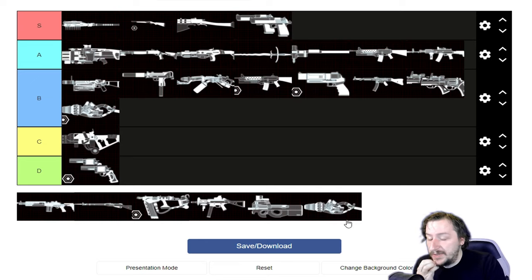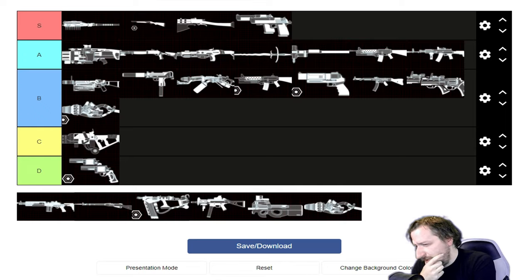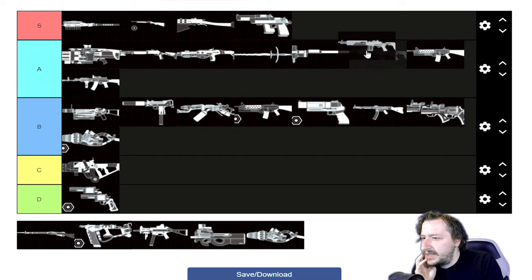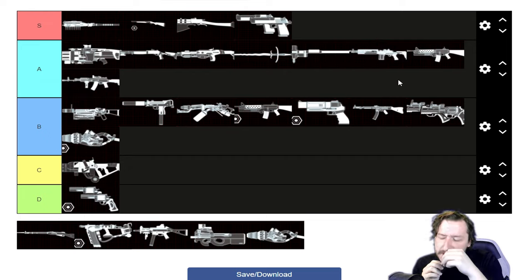Moving on to Sharpshooter. We have the M14 first. The M14 weighs 7, holds 20 rounds, and does 80 damage per shot at an okay rate of fire. It scales in 15% increments, going up to 30% more damage for 2 more weight at 9 weight. 9 weight makes it difficult to pair with certain weapons, though you can still pair it with something like the Crossbow. The M14 fully upgraded is fine — not as high scaling as some other Sharpshooter weapons. I'd probably put this somewhere in A tier.